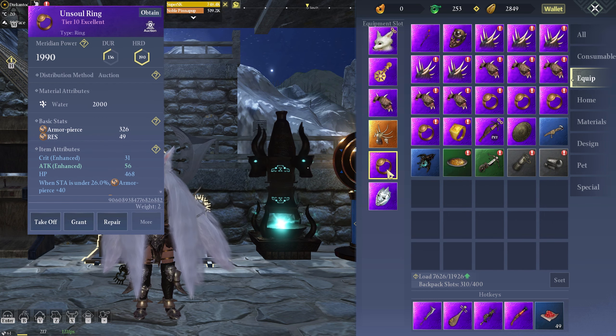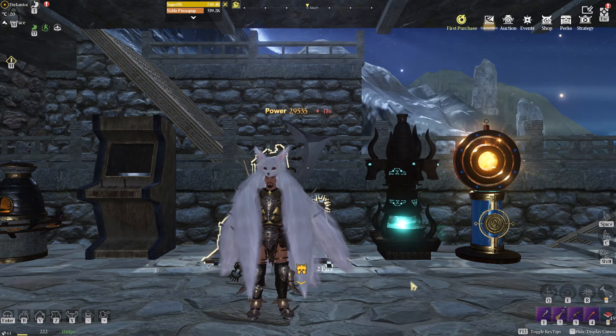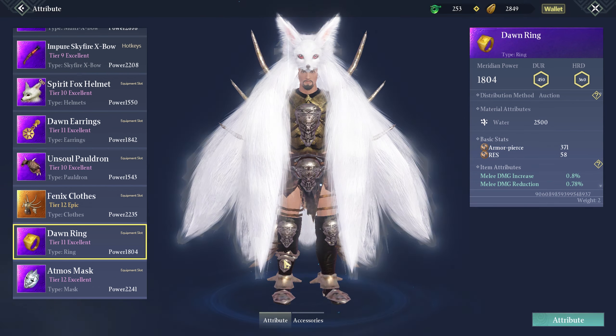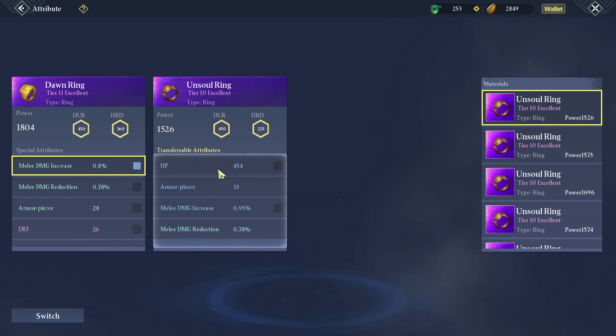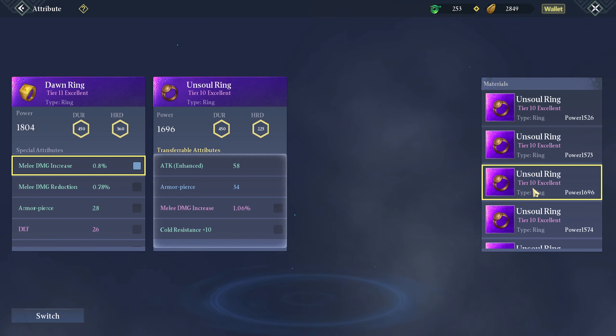Alright, let's check it out and see the upgrade. Here's my ring - here's the upgrade. Let's equip it. Alright, we may as well start on the ring reforge. Dawn ring - let's look at attributes. We've got a better increase in melee damage right here - look at that one! It's only 0.0% but I'm gonna do this one guys. Melee damage increase, melee damage increase.